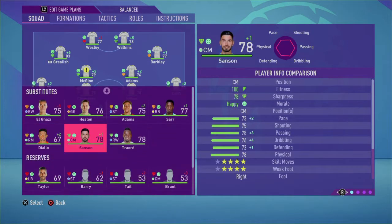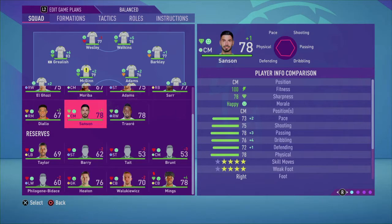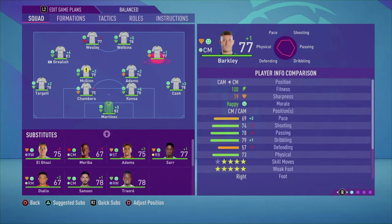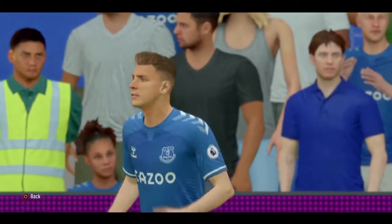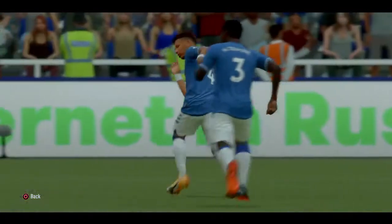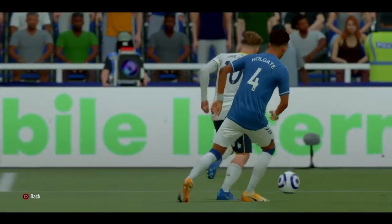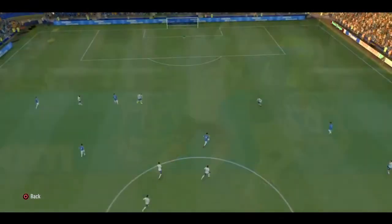Our third match is against Everton. We're going to start McGinn and Adams again, Ross Barkley comes in, and Wesley and Watkins start up front. Against Everton, I expect to win — if you can beat Arsenal, you can beat Everton. Here's Jack Grealish skipping past Mason Holgate.